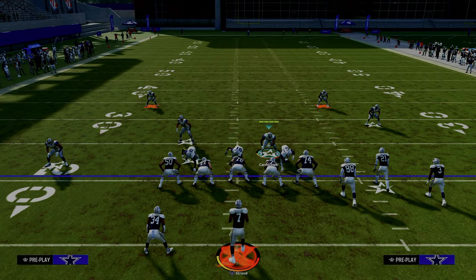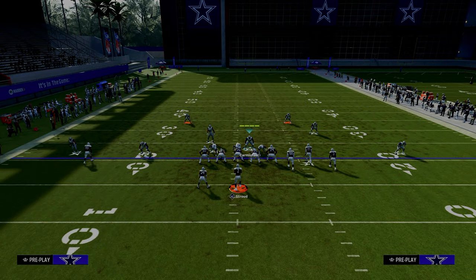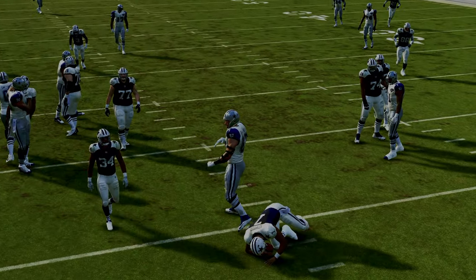A lot of people are going to block a running back to try to pick this up. Well, if you blitz the slot corner on the left, you'll see he is going to be able to basically pick up the running back and allow the A gap to come in.